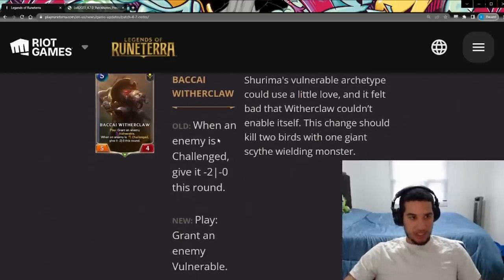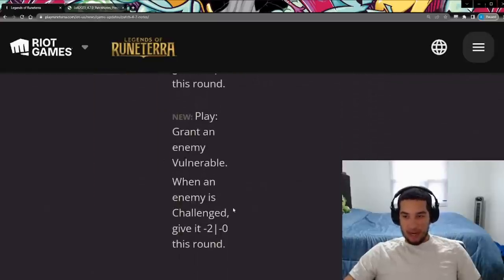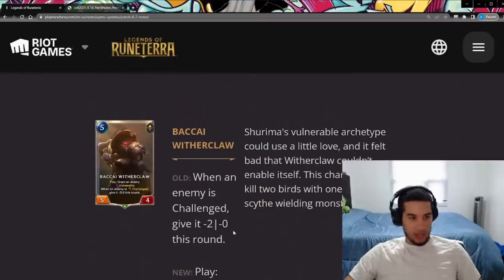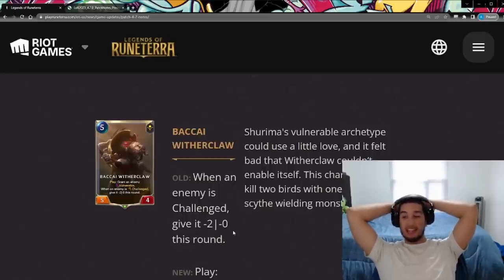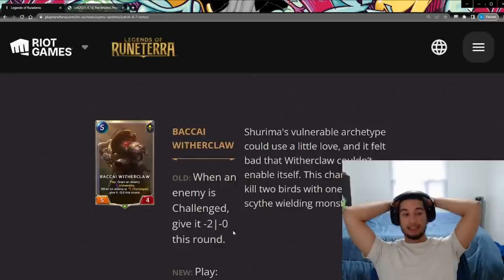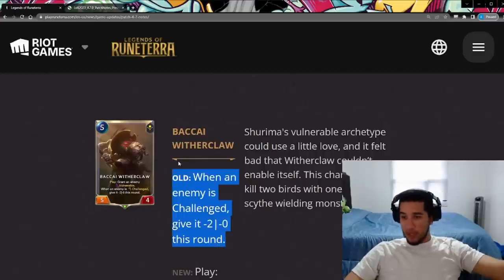The Bakai Witherclaw: when an enemy is challenged was the old text. Now, when you play the Witherclaw, you grant an enemy vulnerable, and when an enemy is challenged, give it minus two power this round. Since the Witherclaw is an aura, anytime you challenge an enemy — and vulnerable counts as challenging — you're always doing minus two power to them. It's not bad, especially because now he gives you value right away when you play him. I could see this being useful with stuff like Renekton. It is a five-mana card, but I could see it making its way into certain mid-range decks.